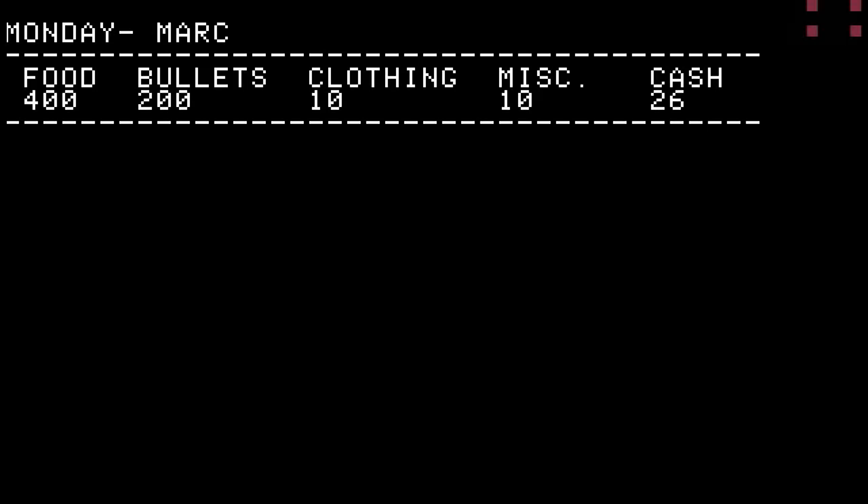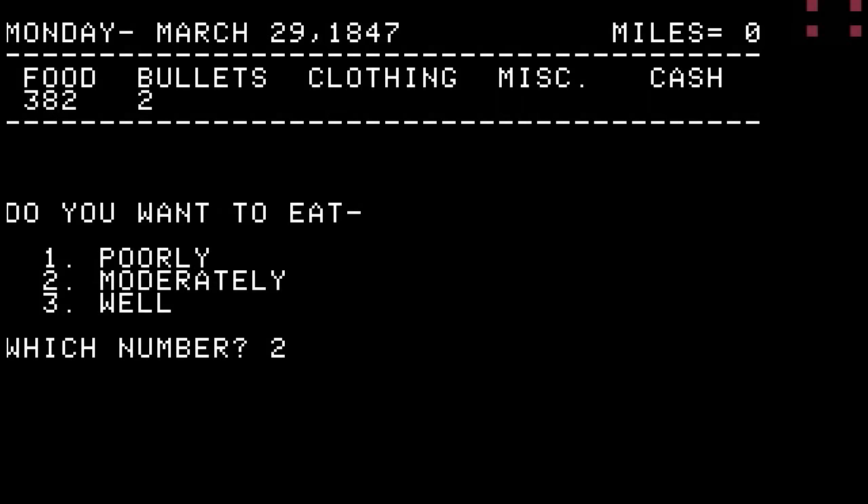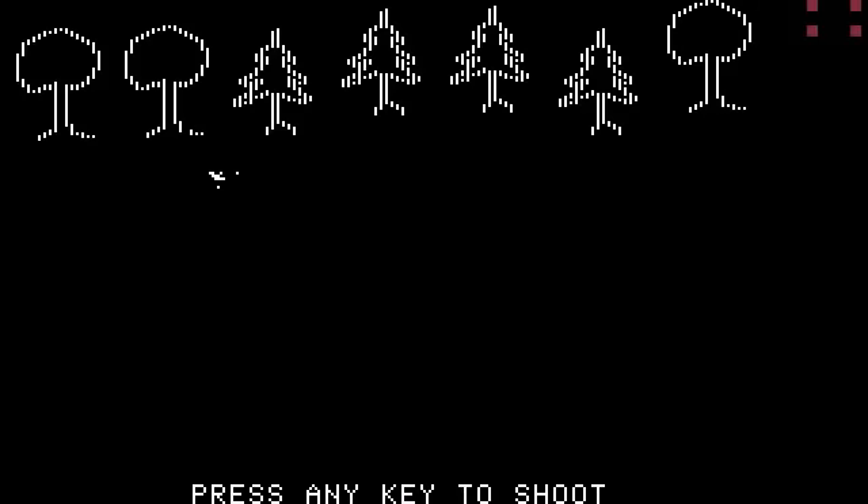You'll notice some very rudimentary graphics. On the progress page, no graphics at all — just very simple prompts like 'what do you want to do?' and 'how do you want to eat?' It's probably going to ask me that every single time. Riders ahead — they look hostile. I don't remember this in any of the subsequent Oregon Trail games, but it's been a while, so maybe it's there.